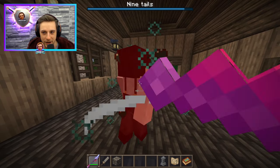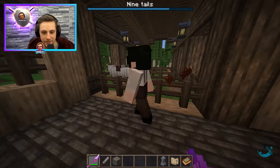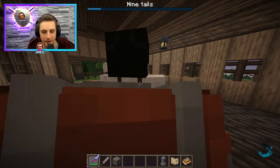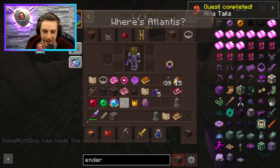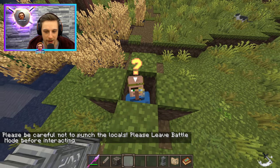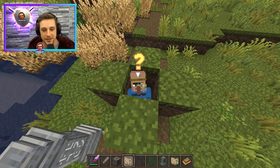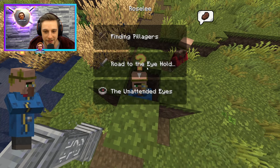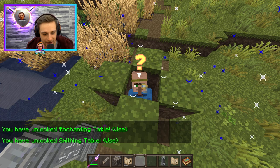Apologies if I sounded a bit nasally today, I am quite ill. Ninetales defeated, and we've got the exotic eye - and we're now back to our guildmaster. I got to be out of combat mode to speak to him, and he will give you a map to the next boss. He doesn't straight away unlock things for you - you need to speak to him again, turn in the eye, and then you'll unlock it.